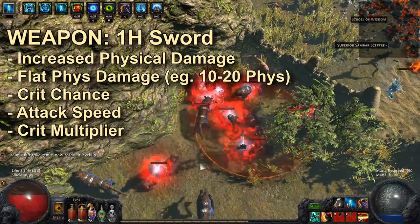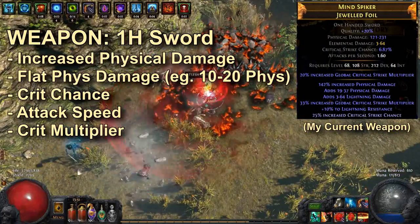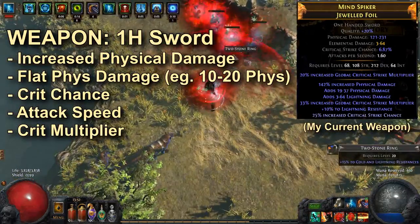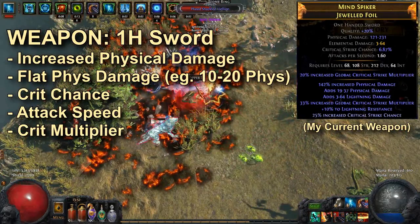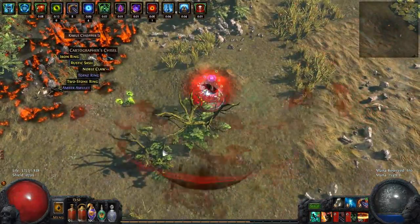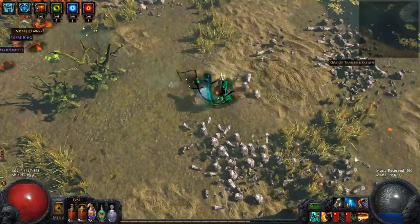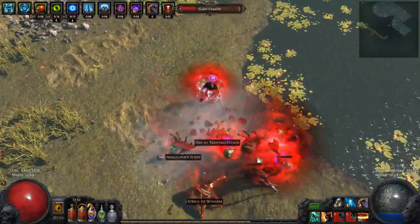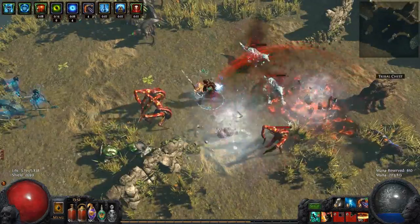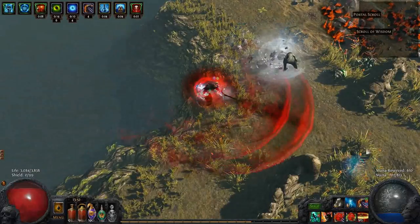Your main weapon should have as high physical damage as possible and crit chance is a priority. Crit multiplier and attack speed are secondary but a very nice boost. You have the option of regular one-handed swords or foils; I recommend foils if you have a choice because of the slightly longer range and bonus crit multiplier. You can use either 2 or 3 life flasks with any combination of seething or bubbling, but make sure to have at least one staunching suffix to remove bleeds. I often run a quality quicksilver with curse removal, and I'll swap for a ruby, topaz or sapphire flask against maps with added elemental damage or nasty elemental damage bosses.